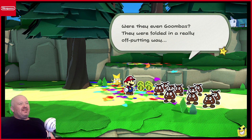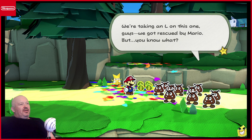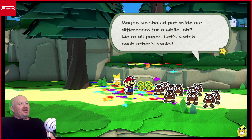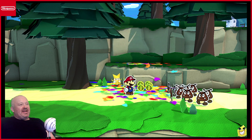They were folded in a really off-putting way. We're taking an L on this one, guys. We got rescued by Mario. But you know what? Maybe we should put aside our differences for a while. We're all paper. Let's watch each other's backs. All right, guys. Let's fight folds with stacks. Move it out.